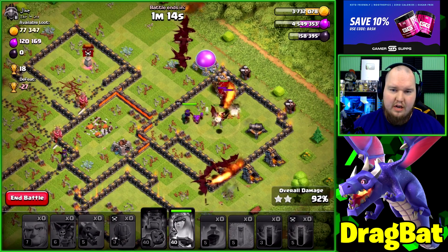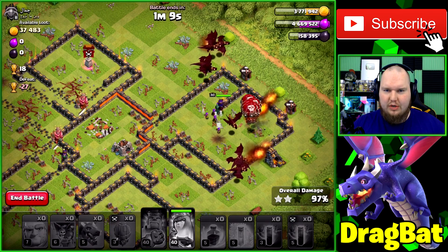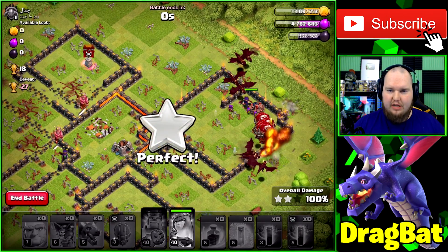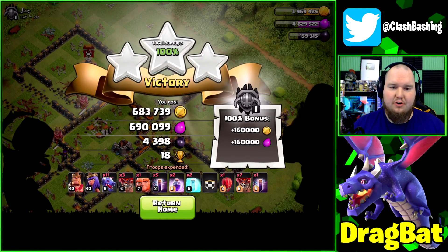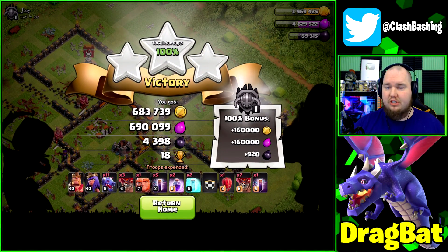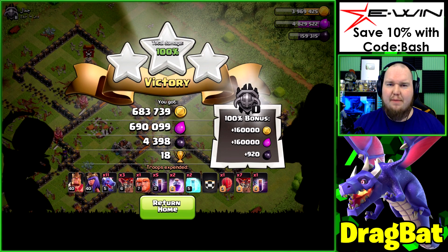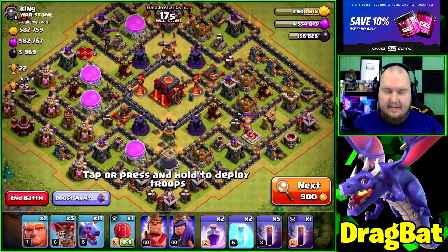We'll pop the queen's ability to get through the storage and we are going to triple that one, so that works out pretty well. Just trying to get a feel for how drag bat is working — I like it quite a bit. I also want to get used to throwing the bats in on the fly and keeping them alive. That was some pretty good loot — almost 700,000 gold and elixir plus the bonus, and a little bit of dark elixir. We need 15 stars and we're only at six, so let's keep going.